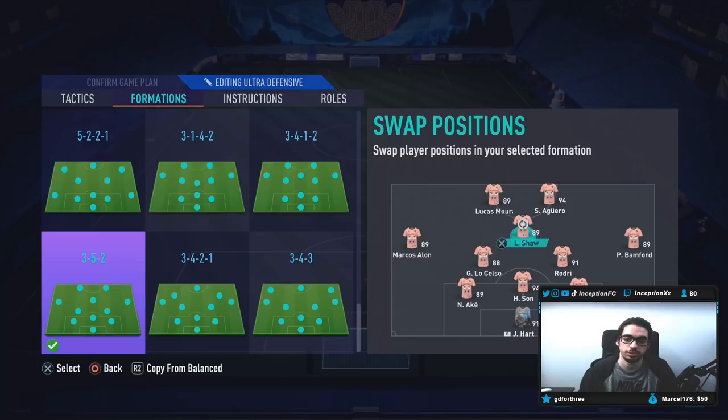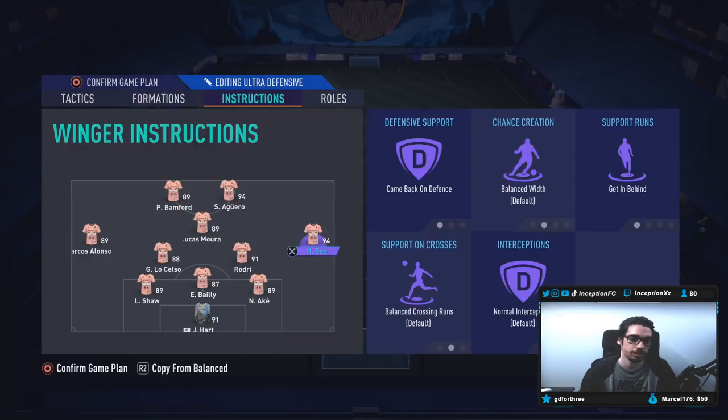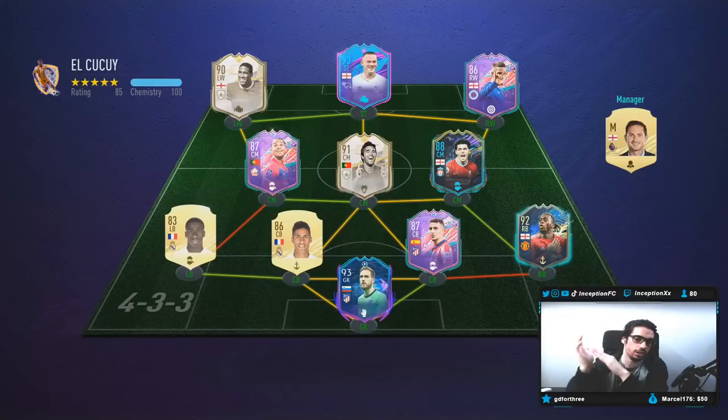Switch some things here and there. Rodri here, Ake in side position, Shaw over here, Son will be playing, Lucas Mora, and then Luke Shaw over here. Patrick Bamford up top — both of them on getting behind, stay forward. I want to put comeback on defense and getting behind — yes, that's perfect. These guys will be like this, CDM will also be like that. And Lucas Mora on stay forward. Ultra defensive — let's go see what he's like.